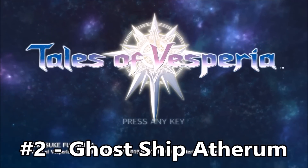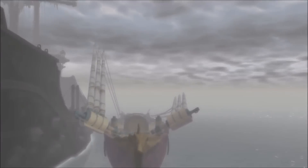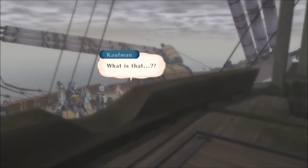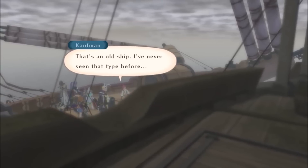Number 2 - The Ghost Ship Aetherium of Tales of Vesperia. Normally after you get a ship in a JRPG, the entire world opens up to you, or at least like an inner sea or something. But not here — the only thing that opens up to you is a hellish ghost ship.